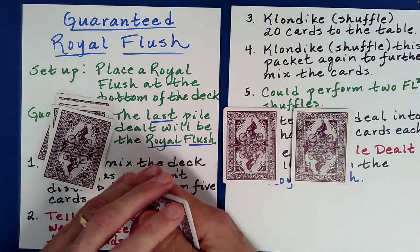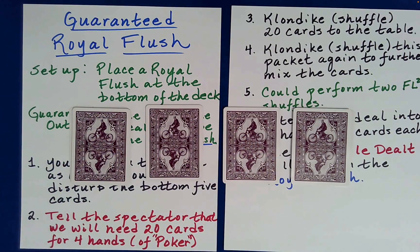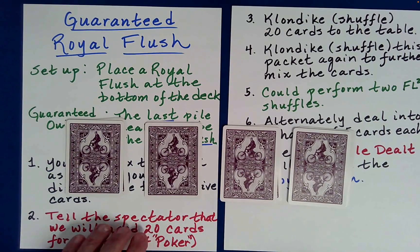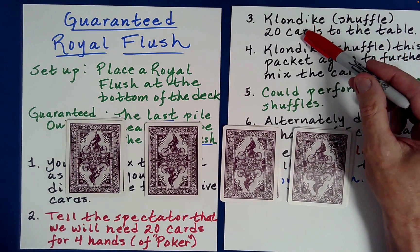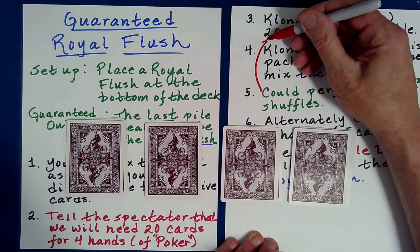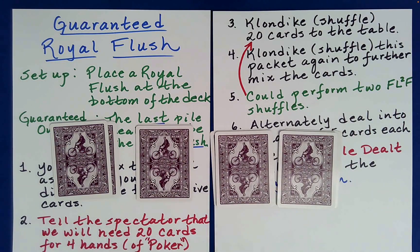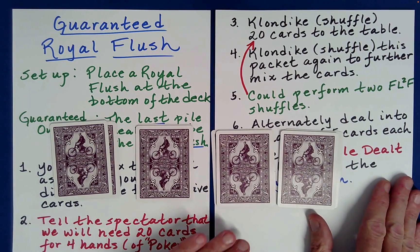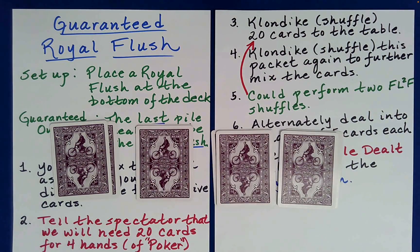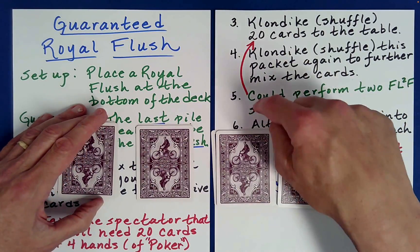Just to mention something I did a little differently than what I originally wrote up: when I did 'First Shall Be Last and Last Shall Be First,' I did it right after we got our 20 cards — in here rather than later. It ends up it won't matter where you do it, because if you do two of these shuffles where the spectator tells you when to stop dealing into piles, it's the same as leaving the cards alone. So I just wanted to be intellectually honest about that change — it doesn't matter where you do it.